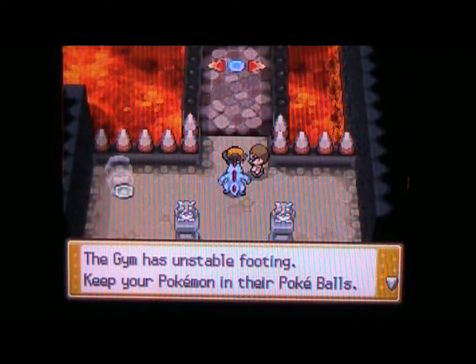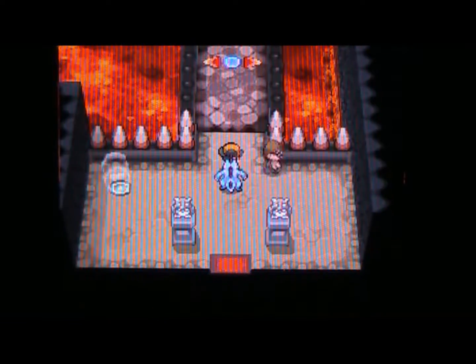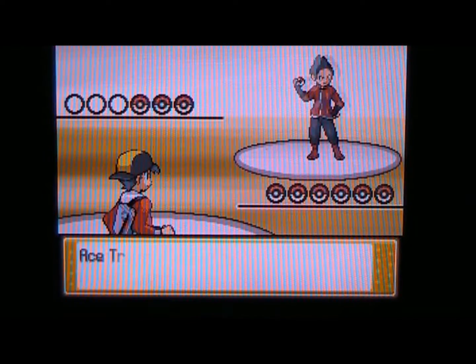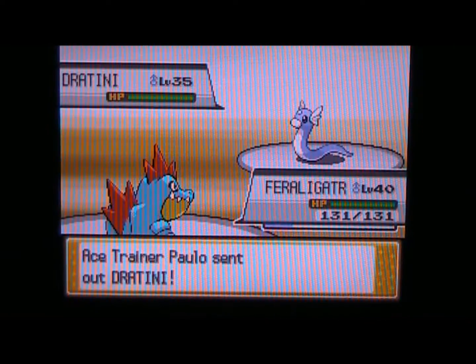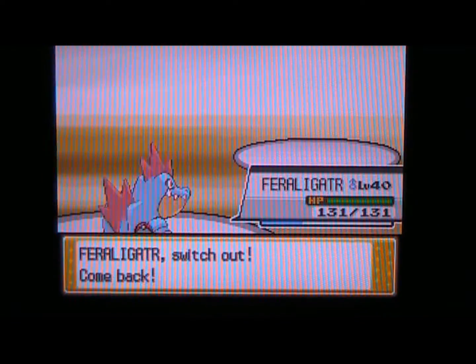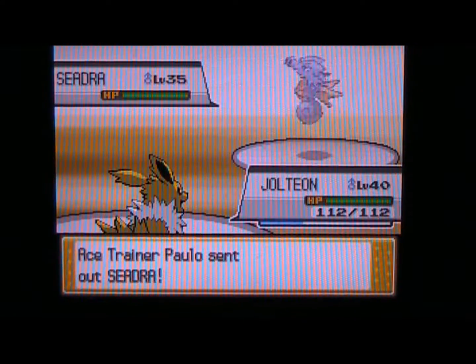The gym has unstable footing — keep your Pokémon in their proper bars. Claire uses the mythical and sacred dragon types, which you can't damage very easily. They're weak against Ice types and Dragon type moves, which is why I've taught my Feraligatr Dragon Claw off-screen. The gym puzzle involves navigating around. The first trainer has a Dratini, another Dratini, and a Seadra.